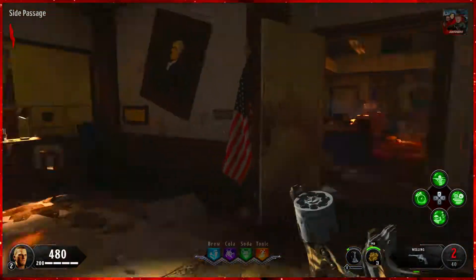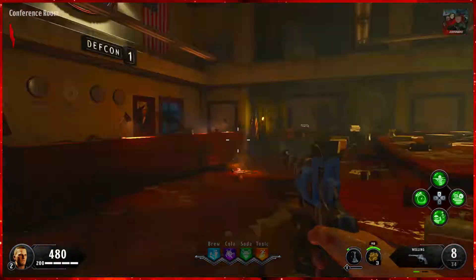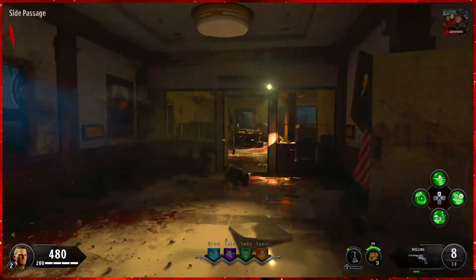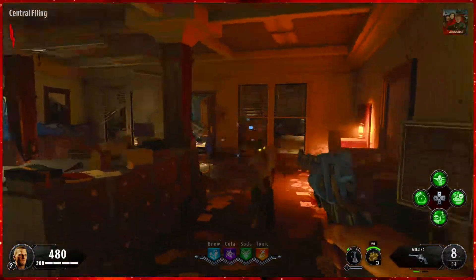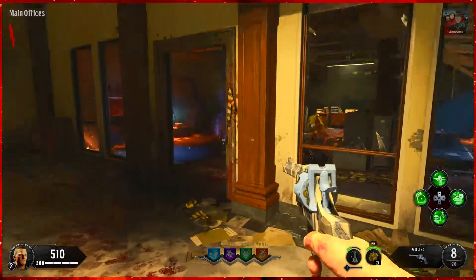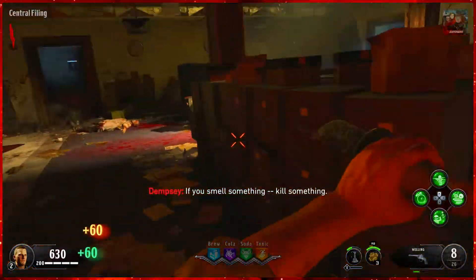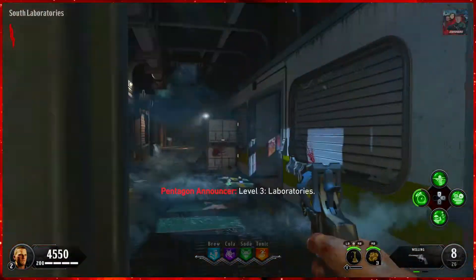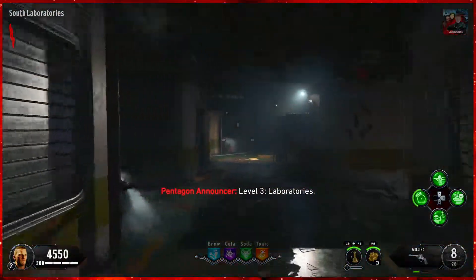Like every other guide I've done on Classified, you're going to want to kill five of the first six zombies on round one, leave only one zombie left, and then make your way to the main office at the back of spawn. Once here, knock on the old door. Now once Samantha spawns in the Nova crawlers, you're going to want to build points. Then head all the way down to the labs.